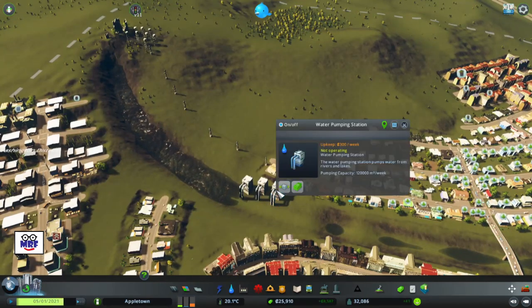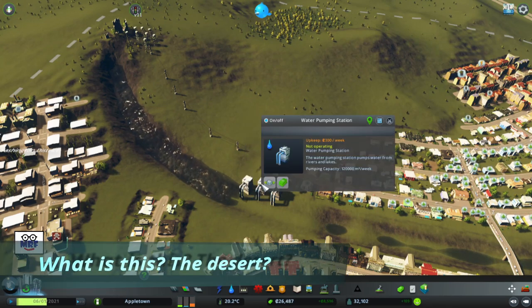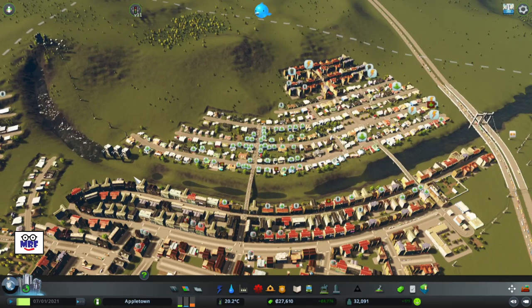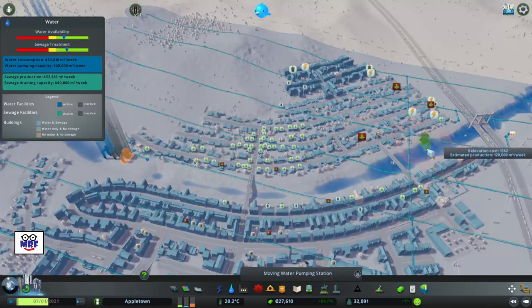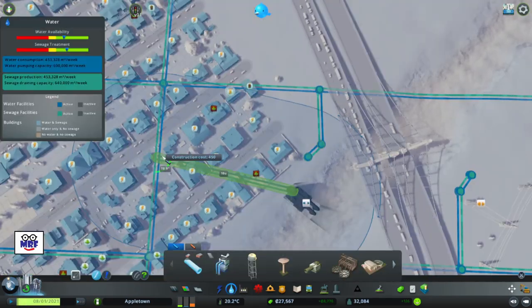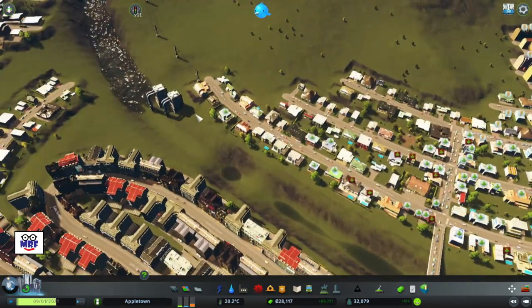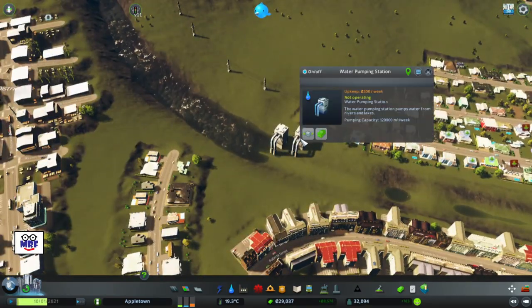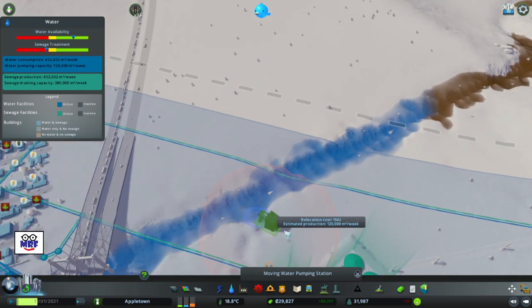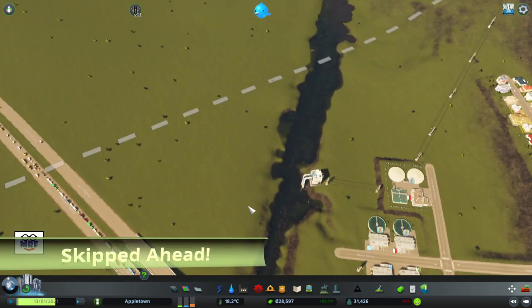This water is really drying up on me. Some pumping stations are not operating. I'm going to take one and relocate it down here and connect it to the water supply and make sure it's got electricity. We have another problem that's not operating, so let's relocate that one. Our problem set is more than just traffic, and that's what we have to deal with. Now those water pumping stations should be working.